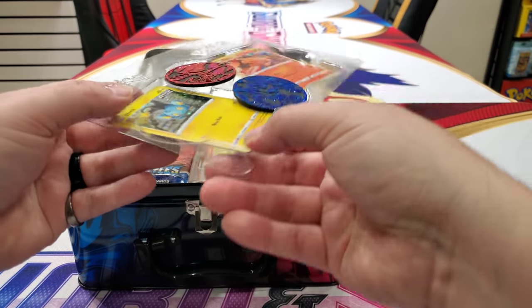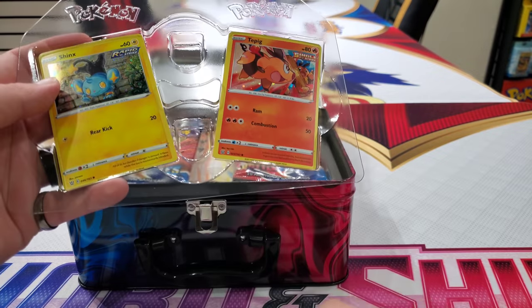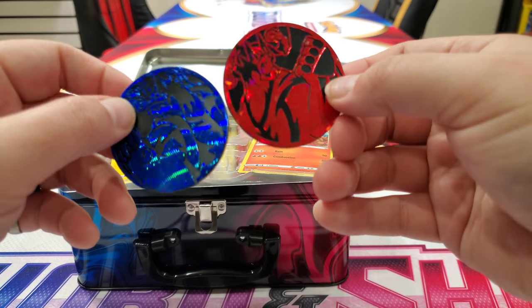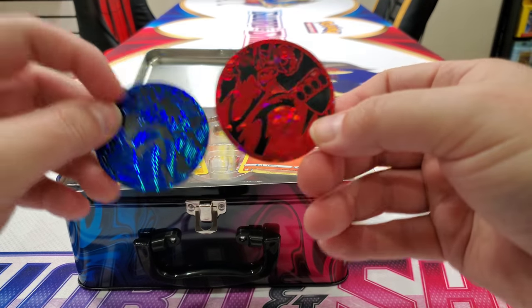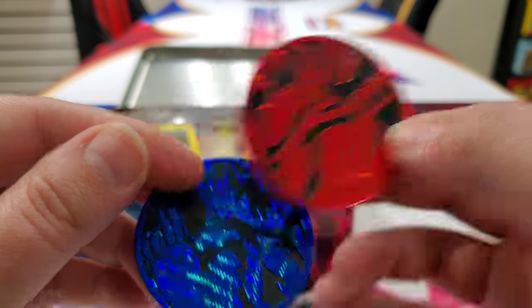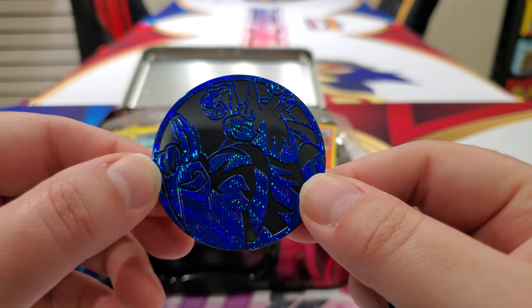You get jumbo coins. These are sweet. They weren't packed in there too tight. So that's your Pokemon chips — here's your chips, your poker chips. And then here's the coins. You can see we have Urshifu — single strike — and then we got the rapid strike one right here. I like that. That looks nice. I like this one better.